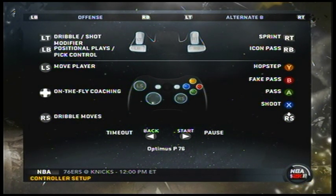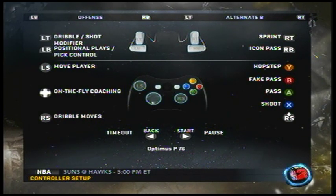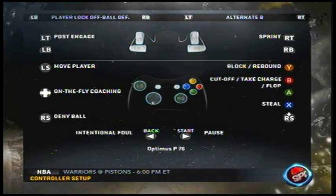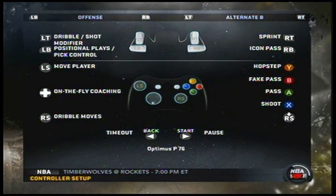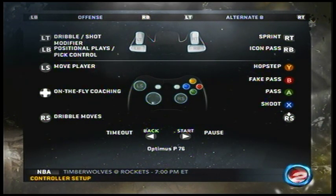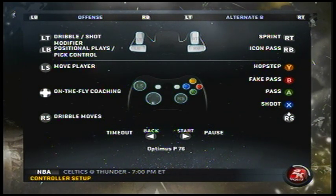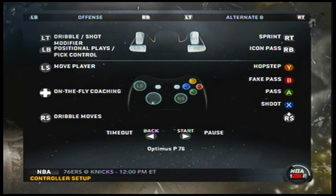They also take out the high step and the fake pass on Alternate B. On top of that, you can't do certain dunks that you want to do, you can't do the particular layups that you want, and you can't do drifters. So there are a lot of shots you lose access to.